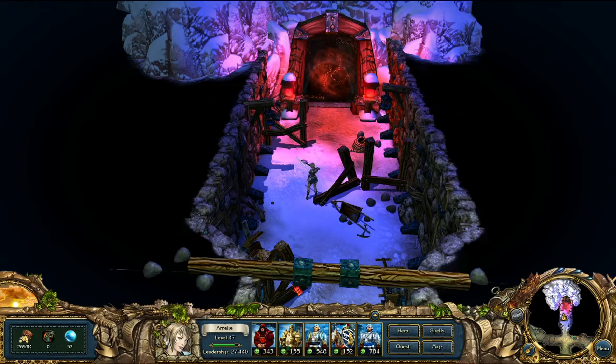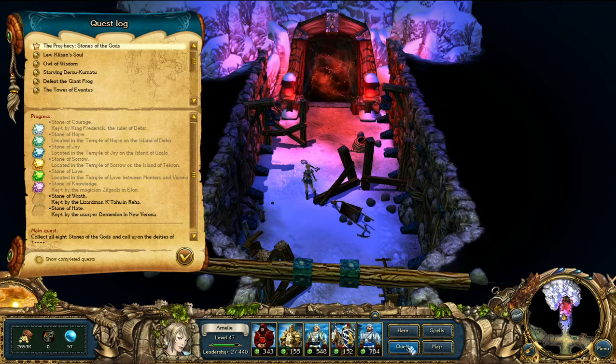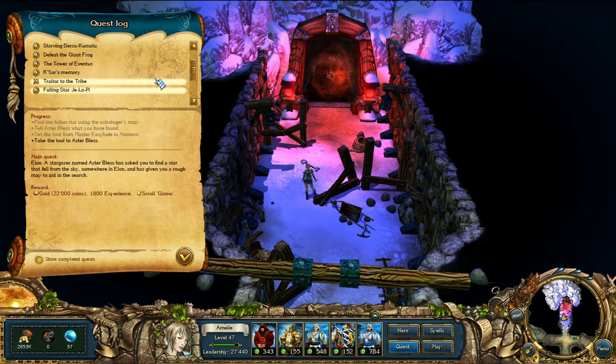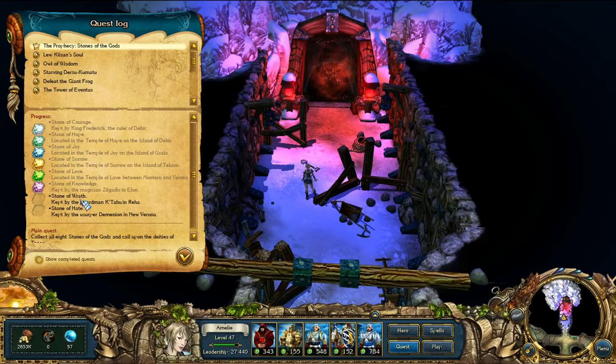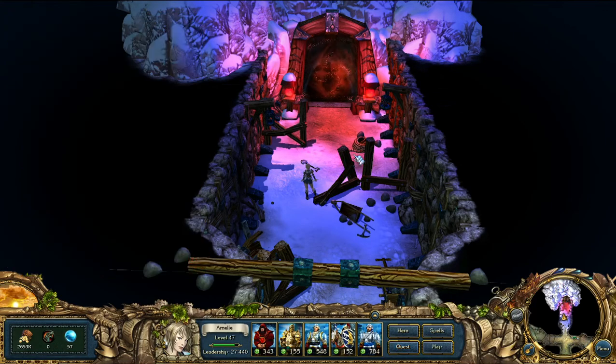Welcome back to this Let's Play of King's Bounty Cross Worlds. Last time we pretty much finished up Montero. We're going to go in here and crush the Driller. Then we're probably going to leave Montero and go over to Rihad — there are a few quests to do there, and we can get the Stone of Wrath.